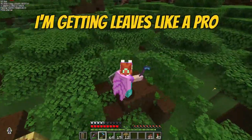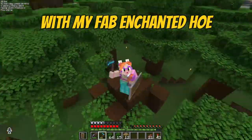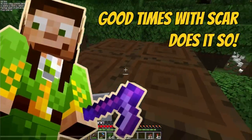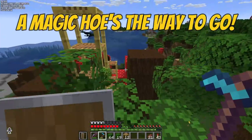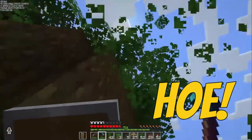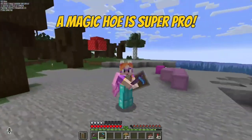I'm getting leaves like a pro, with my fab enchanted hoe. Good times with Scar does it so. A magic hoe's the way to go. Ho, ho, ho, ho, ho, ho. A magic hoe is super pro.